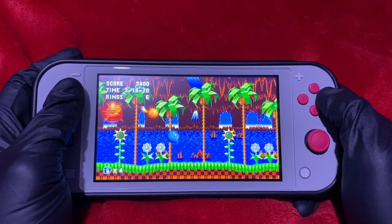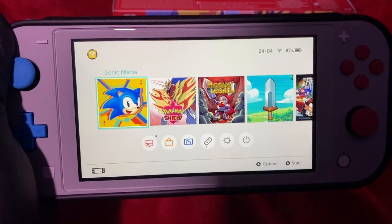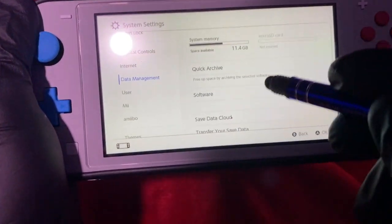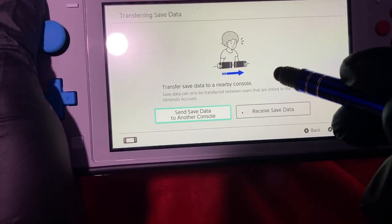To get started, we're going to want to get both consoles next to each other, and on both of them, open up System Settings, Data Management, and this time select Transfer Your Save Data.